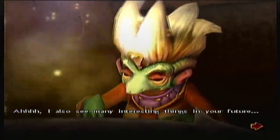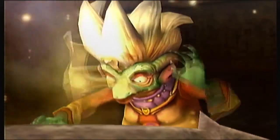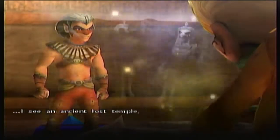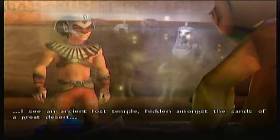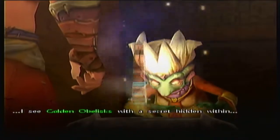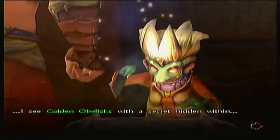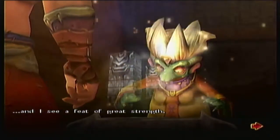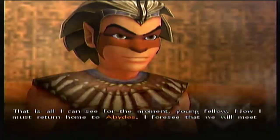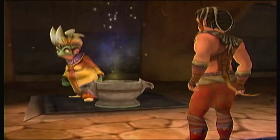I also see many interesting things in your future. I see that you are seeking a lost sacred crown. Indeed I am — the sacred crown of Uruk. I see an ancient lost temple hidden amongst the sand of a great desert. I see golden obelisks with a secret hidden within. And I see a feat of great strength. This is all I can see for the moment, young fella. Now I must return home to Abito's. I foresee that we will meet again in the distant future. Goodbye.